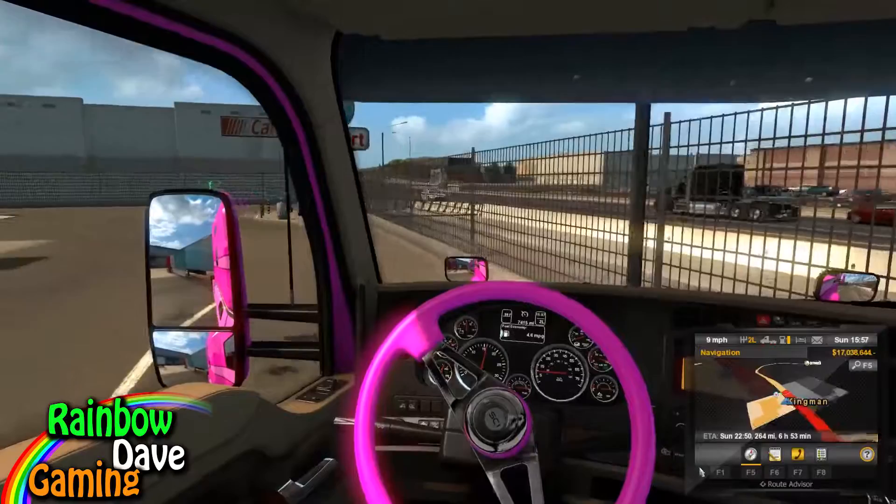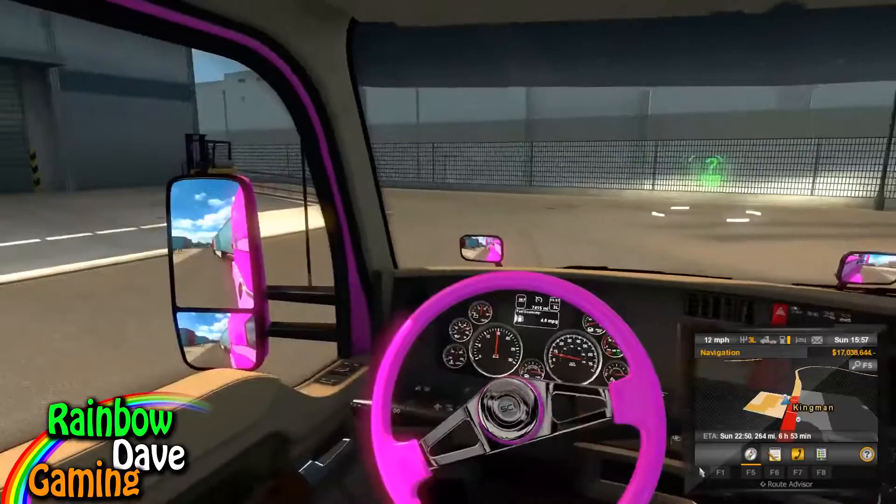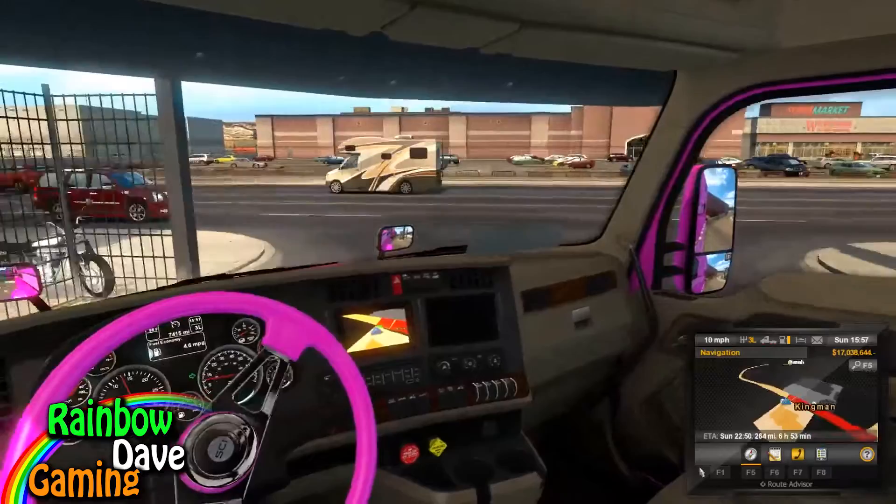Now for those of you who haven't seen American Truck Simulator on the channel before, I am driving a Kenworth T680 in hot pink — the hottest of hot pinks — because I like pink. And pink is of course the manliest color for a truck.